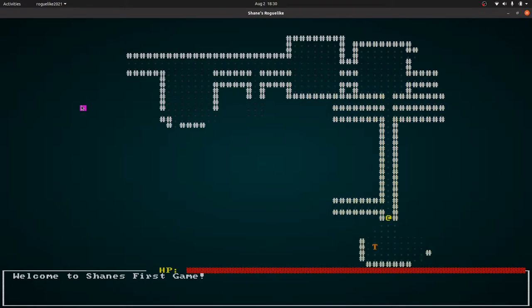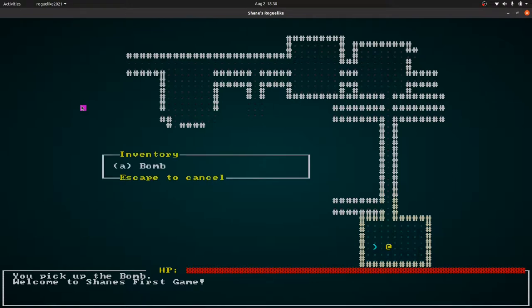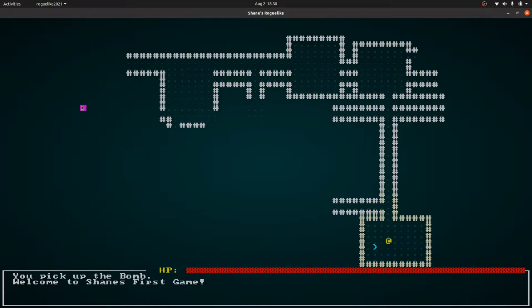The first thing we've done is implement a better system for when you pick up an item. Now when you pick up an item you can press a button — I in our case — and you can see an inventory, and from that inventory you can use your item. You can also drop items using a drop item inventory. The items just get listed and you can press a button to remove them.